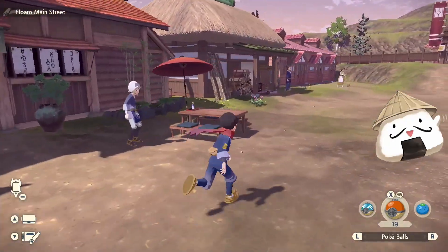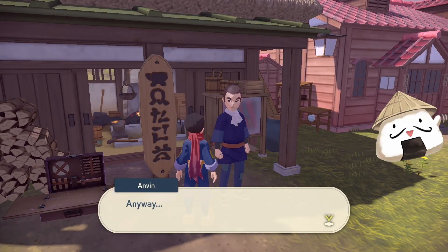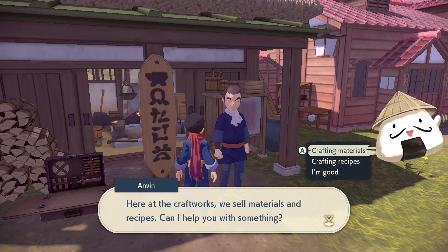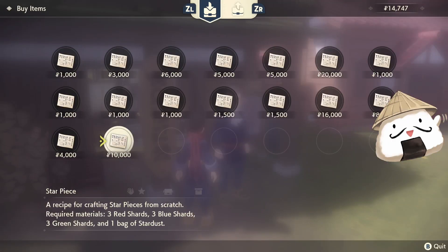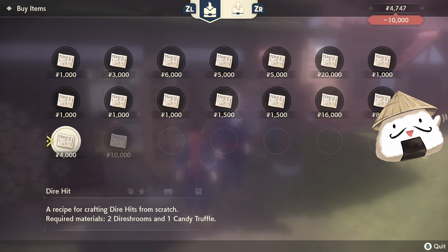I'll show you guys the Giga Technique. So here's how you can make some Giga amounts of money, guys. What you need is to get a crafting recipe — you get this one, Star Piece. This Star Piece recipe is really good. It requires three shards — the red, blue, and green shards — and one bag of Stardust to create. You just buy this recipe.